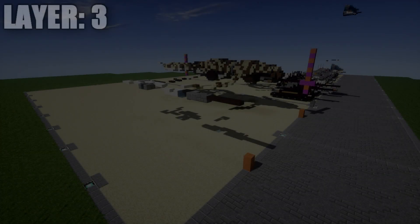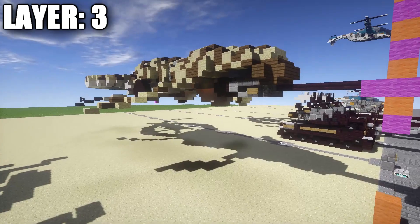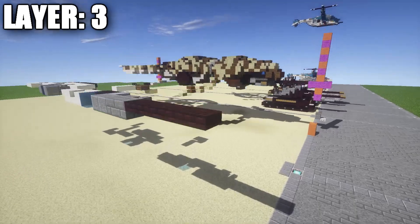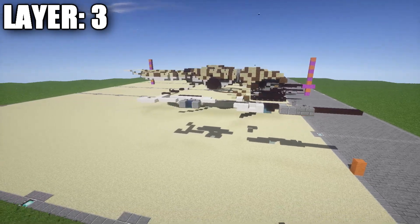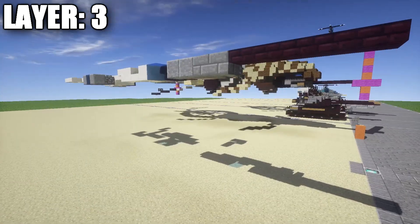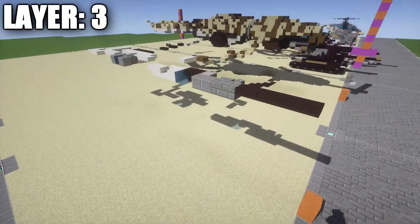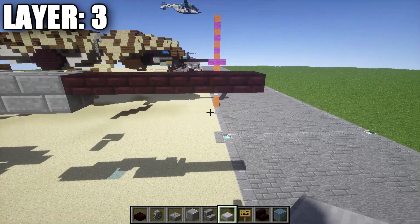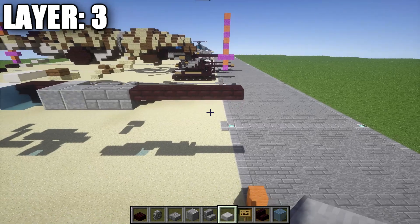Starting with layer three — this is going to be a few blocks up from our very bottom layer. We're going to have a total of two blocks underneath this for clearance. You will need two more blocks of space underneath this to fully fit the build, so if you have this thing flying close to the ground or anything that might obstruct it, make sure you have at least two blocks of space here — probably even more would be better from the bottom of this layer to the bottom of whatever you have this thing close to.